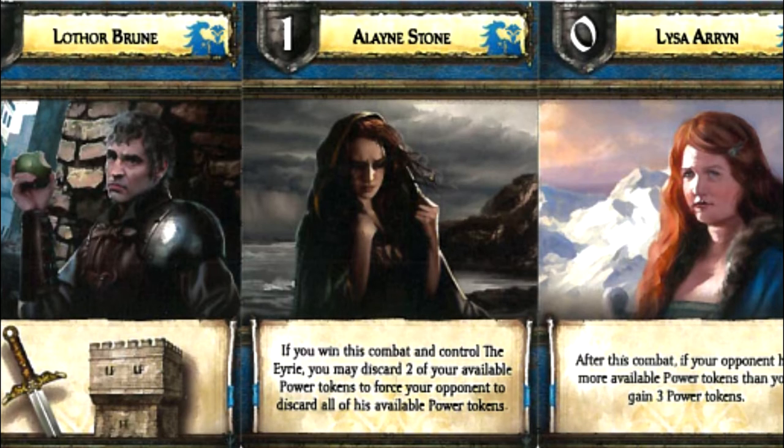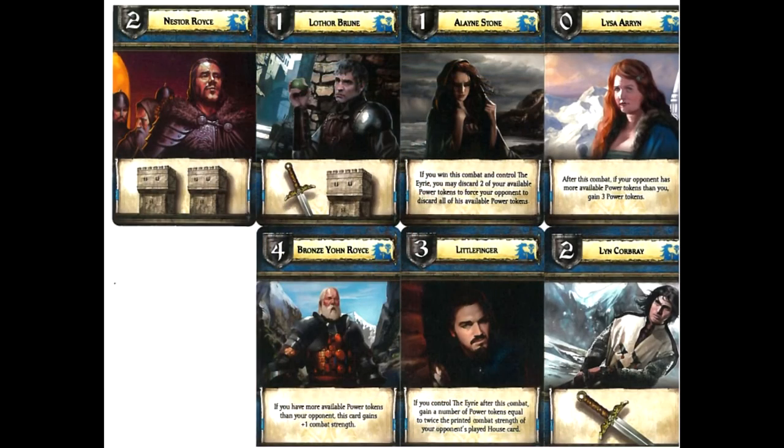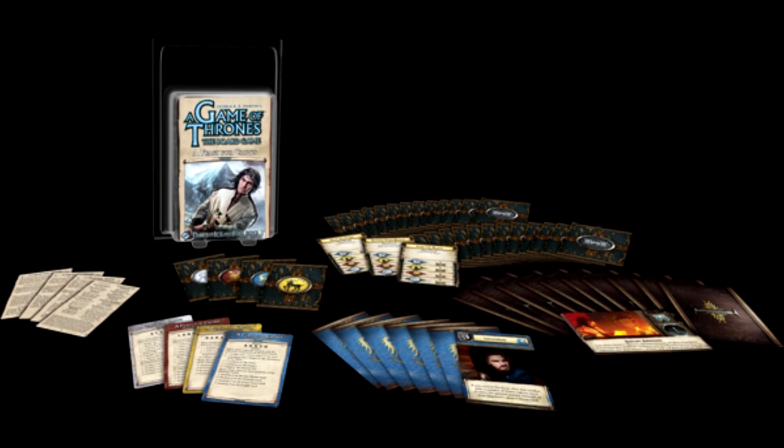This could be particularly interesting if a bidding is going to be coming up — you can really bankrupt them if you win that combat. And their 0 card is Lysa Aaron. Her text ability reads: after this combat, if your opponent has more available power tokens than you, gain 3 power tokens. So this is win or lose, you go ahead and get paid. So if you think you're going to lose your combat, you just as well earn some money from it. Those are the family cards for the Arrans — synergize and try to have as many power tokens available to you.